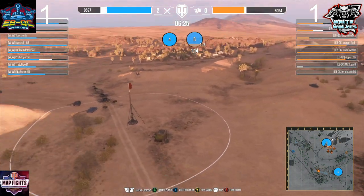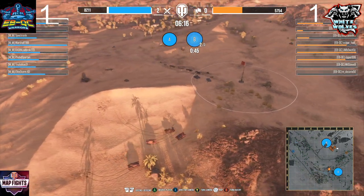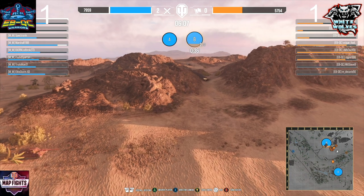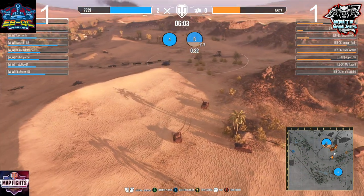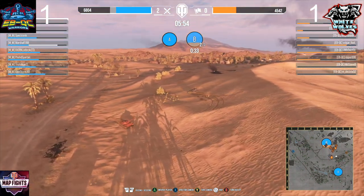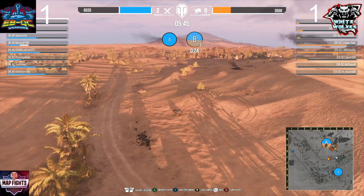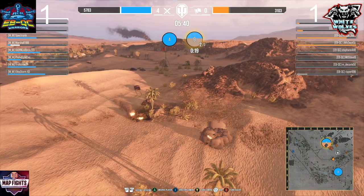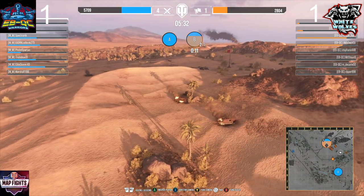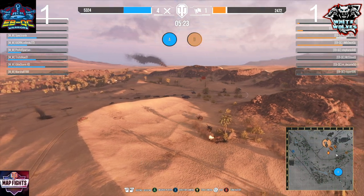Speck inside the Conqueror taking a hit. Emil just got taken out in the back — that means the mediums are now free to push up. EBQC does not look ready for this background push from White Wolves. The 777 is coming back to try and hold back. White Wolves had extremely good execution. The Bat Chat came around — extremely low health, maybe a one or two shot. More than likely the T-54 Lightweight has two or three rounds left to put into Marshall. EBQC is just being slowly picked off by this crossfire — that was a well put together pinsir by White Wolves. The T-54 Lightweight was able to take down Marshall inside the Bat Chat 25 ton. Good execution from Jimbo — and White Wolves wins by base cap.